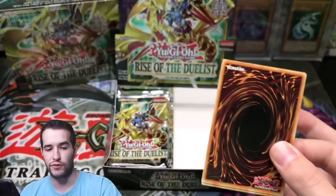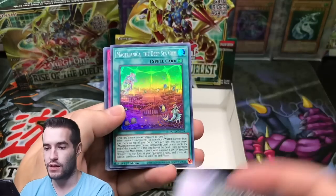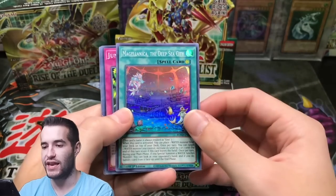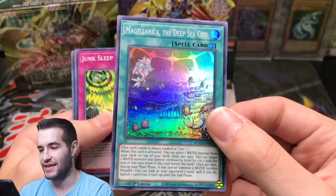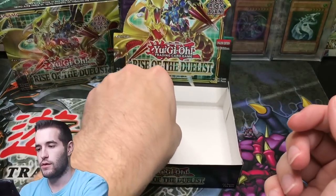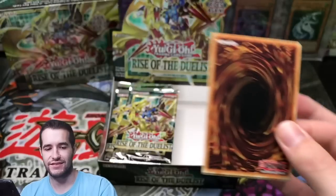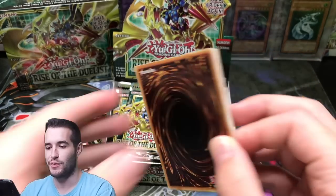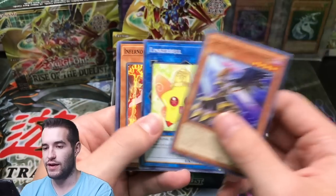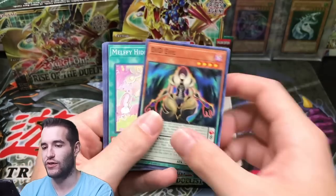Second half of the second box — we're about halfway through. So far we've pulled some real good cards. Magellanica the Deep Sea City. Red Potato, Raiden. Can we pull a Gaia Starlight or a DD Crow? DD Crow would be pretty awesome. I just can't wait for the day when they do Starlight Blue Eyes or Dark Magician or Red Eyes — it's going to be insane.